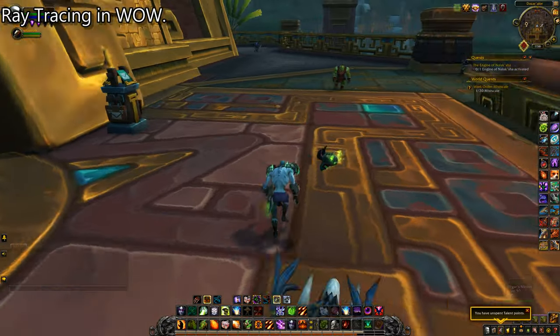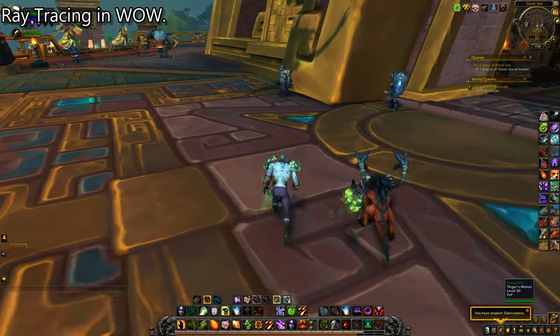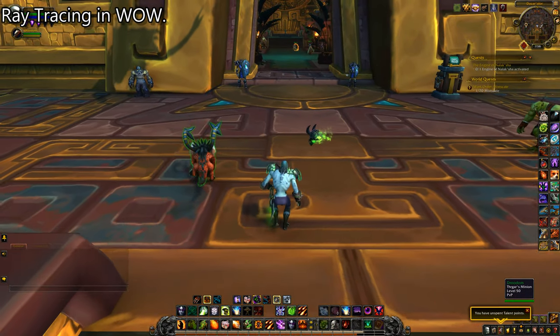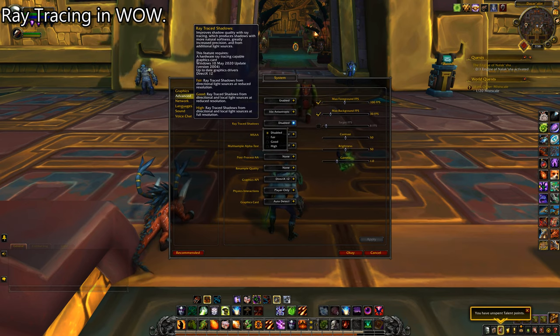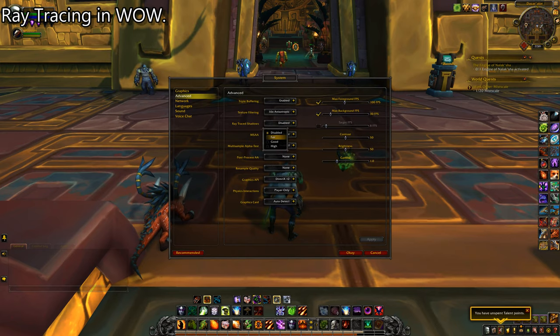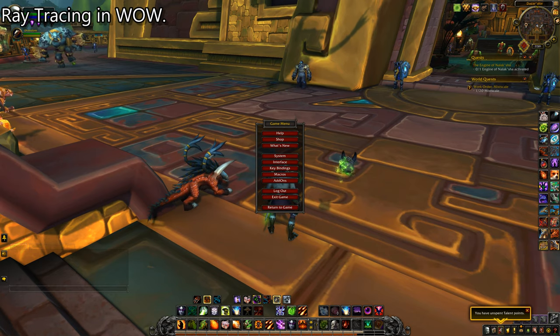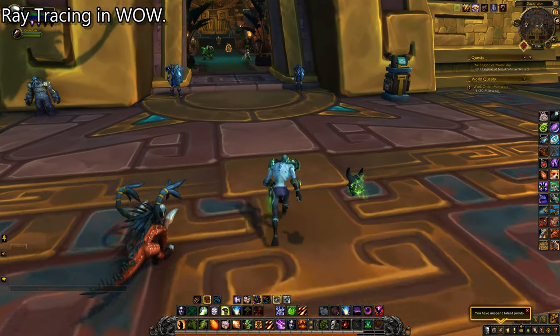At this resolution with everything turned off, I get a pretty solid 60 frames per second out of this game. Let's pop the advanced features on — Fair. I see a change. Shadows around the characters got a little bit more defined; I can see them better.